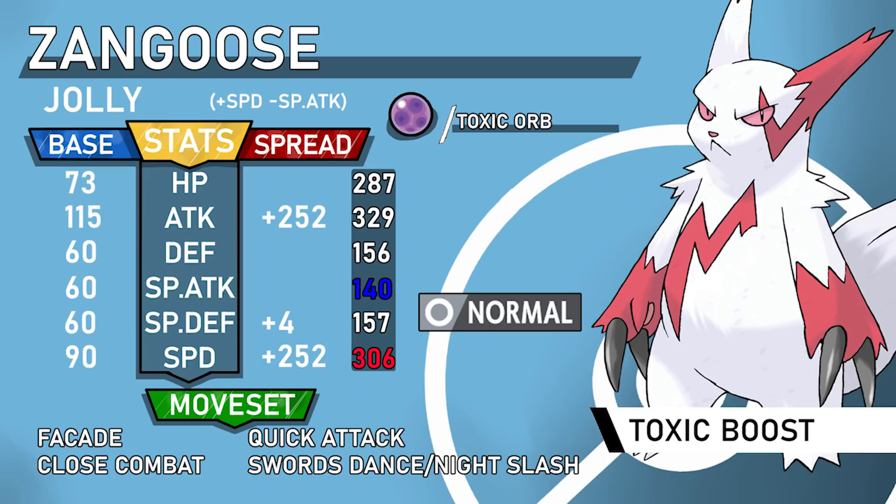Facade is incredibly strong coming off Toxic Boost. Close Combat lets you deal with Steel-types — for example in the OU tier, at plus two from Swords Dance you can knock out Scizor with Close Combat depending on EVs. Quick Attack is there because unfortunately Zangoose does not get Extreme Speed. I really think they need to give Zangoose Extreme Speed — it's a Normal-type, just like Linoone, it should have it.